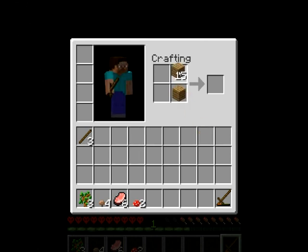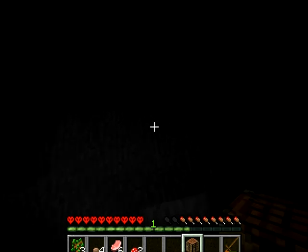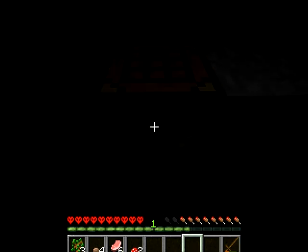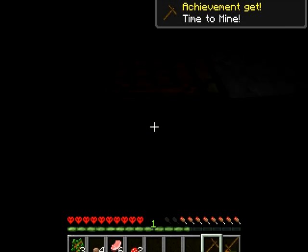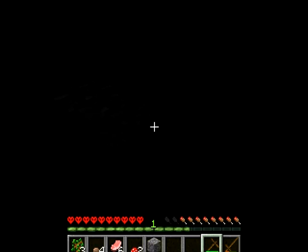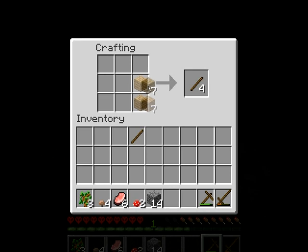Así que vamos a hacerla. Primero vamos a hacernos un pico de madera. Yo creo que aquí está bien — está alejado... Hay carbón, así que vamos a tener carbón echando leches. Vamos a hacer un pico. Ya que estamos vamos a coger 10 de piedra.